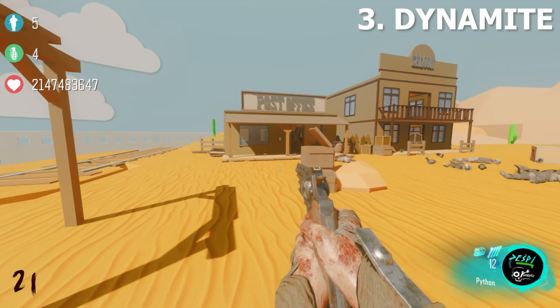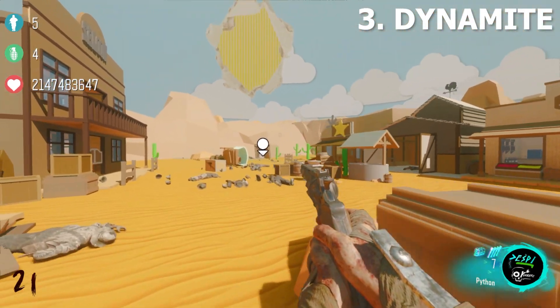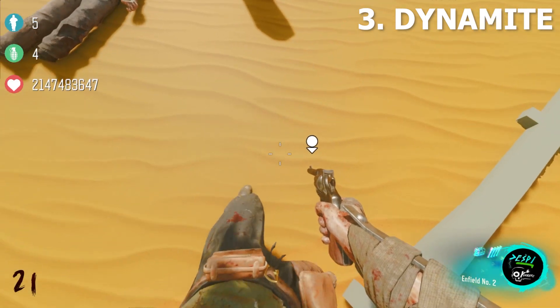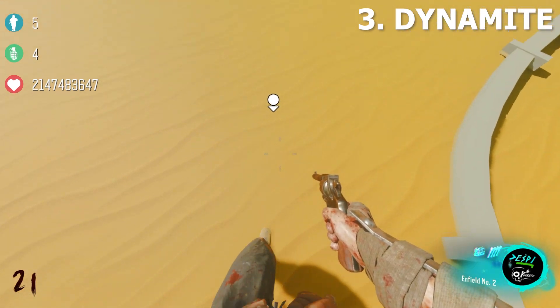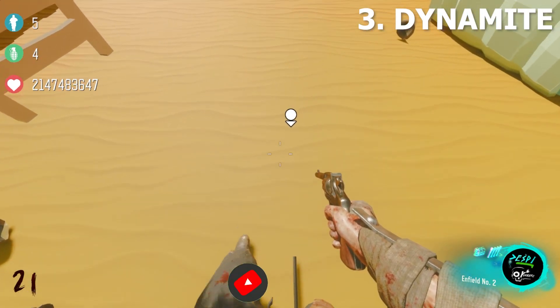Next we are going to grab the wires for the dynamite, which are in this box right here. You will now need to place the wires on the floor. This is a little bit difficult on this map — the easiest way I recommend is to simply aim at the ground where it's showing you and then just hold the interact button for a few seconds. It should work.